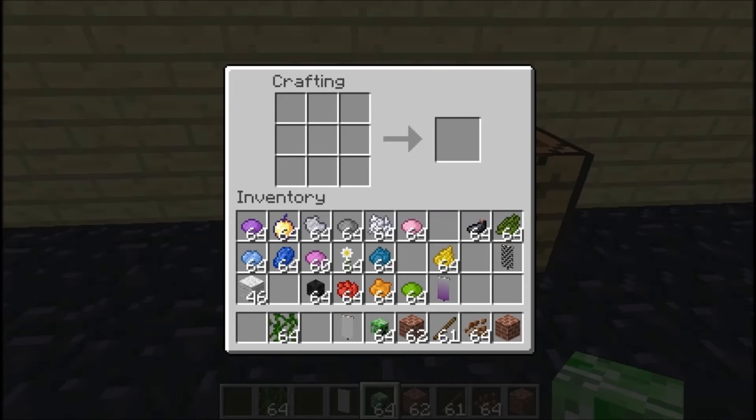Here's some trivia: the banner is 20 pixels wide and 40 pixels on the side. It does sway in the wind. It's not possible to add more than six patterns to a banner through crafting, but it can be done with commands. You can get so many different designs — I think it's worth checking out. You can even make the British flag.